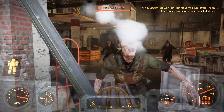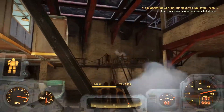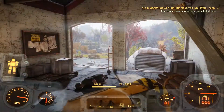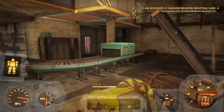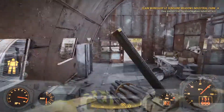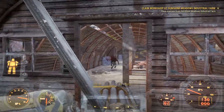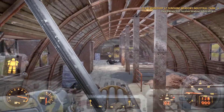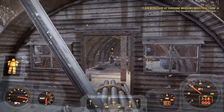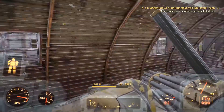First thing you gotta do is clear out the enemies. They're usually pretty low level because this isn't that far from Vault 76. And a lot of times they're out in these barracks-type buildings. I'm not sure where they're coming in a T-pose right now, but whatever.